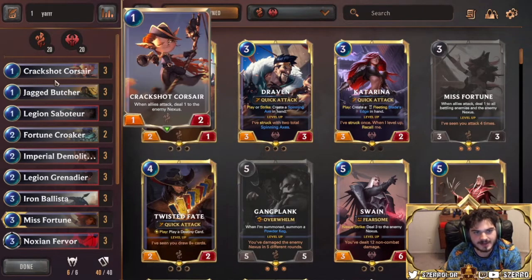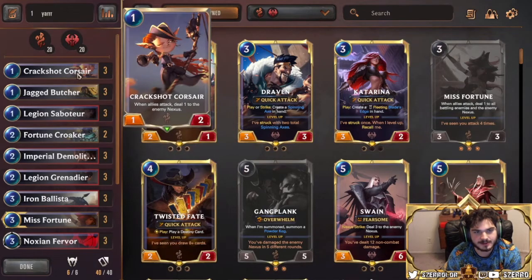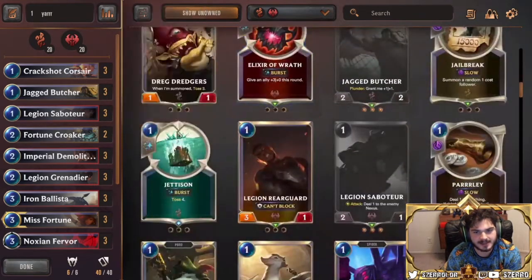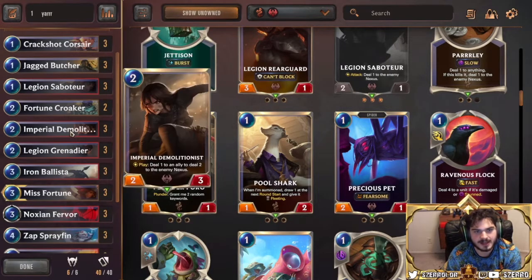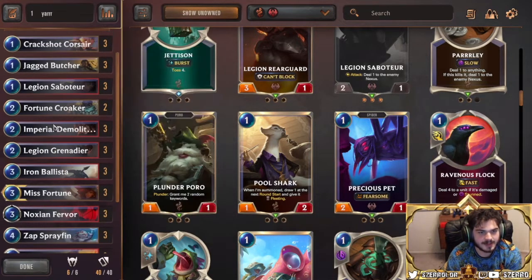Pirate Aggro is a highly aggressive deck — you're a nine one-drop deck. The one-drops I'm playing right now are Jagged Butcher, Legion Saboteur, and Crack Shot Corsair. You could play the Spider; some people play Precious Pet over Crack Shot. I personally like Crack Shot because it curves into Fortune Croaker and into Imperial Demolitionist — that's why I like Crack Shot Corsair.